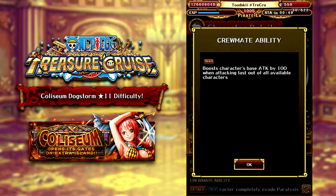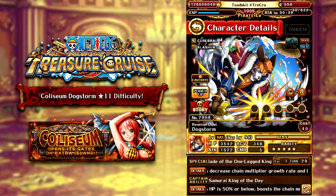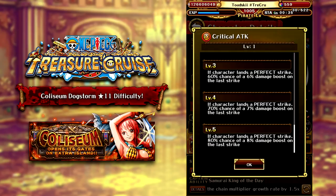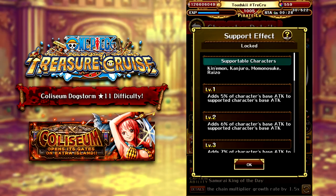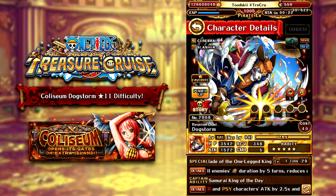As for his crewmate abilities, he gets 100 additional Attack if he's the last character to attack, which won't really be that often, and he completely evades Paralysis as a sub, which isn't that useful in a lot of cases. He has the Provoked Attack Boost at 120, and also a Critical Hit — 80% chance for 8% extra damage, which is actually pretty good for a free-to-play unit. For a support effect, Kinemon, Kanjuro, Momo, and Raizo can get 9% of this character's Attack added, which is pretty good.